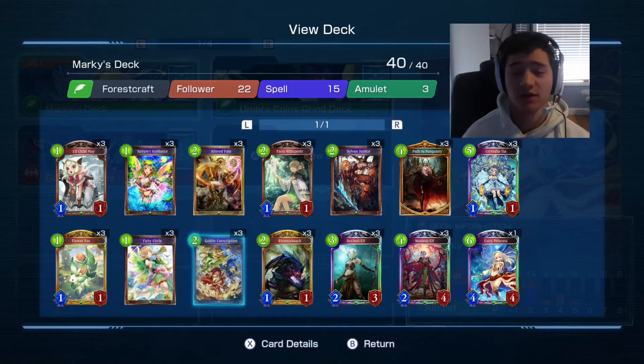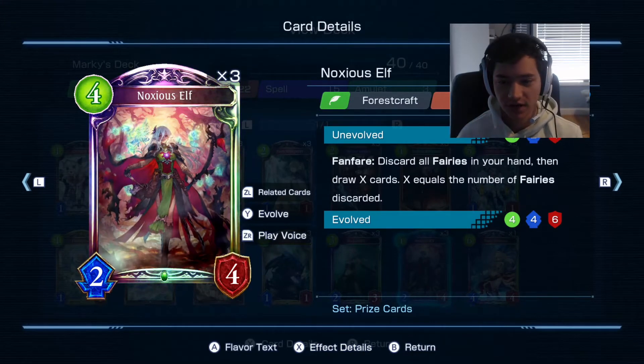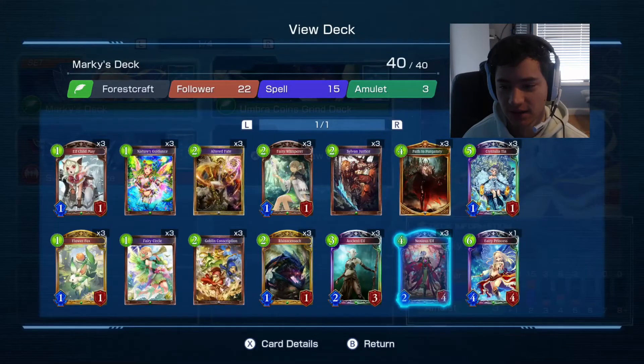Knocks Yourself is kind of the mythical card this deck is built around. If you discard fairies in your hand, you can draw more cards. So this one is super important and just a super good card — one of the best in the game in my opinion.